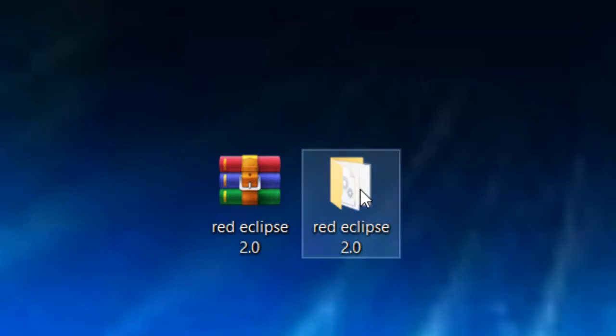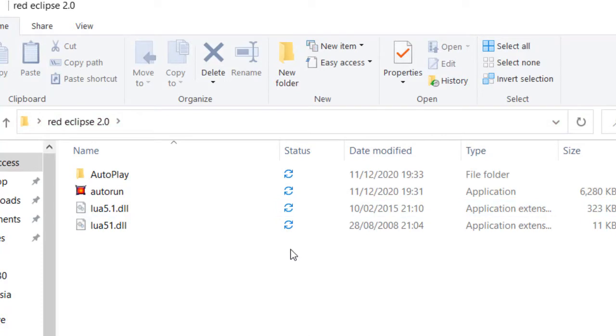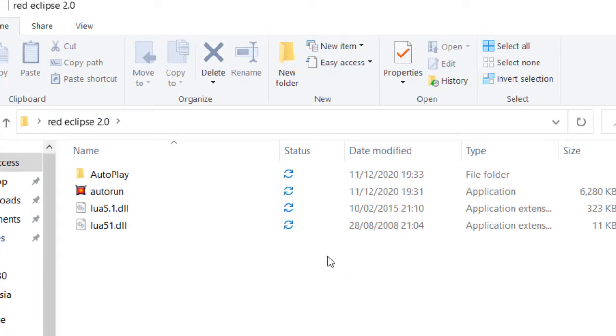Let's open this folder up. Look inside — you've got these four files. People that usually use my website will know that I usually package games into a single EXE that doesn't need to be installed to run. This also doesn't need to be installed, but it's not a single EXE. The reason is that this game has a lot of updates and add-ons, and if you package it into a single EXE you can't update it or add custom maps, custom weapons, or any of these things you can download in the game. So I've packaged this one a bit differently into these four files.